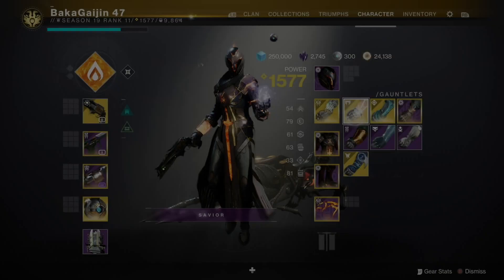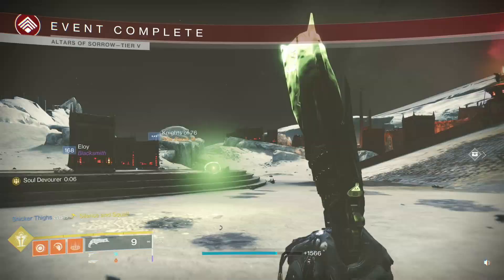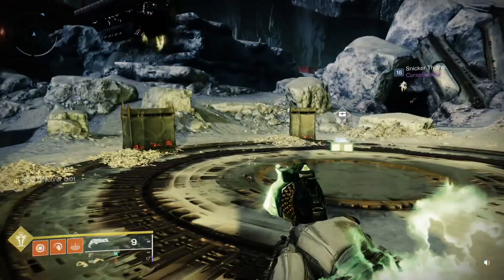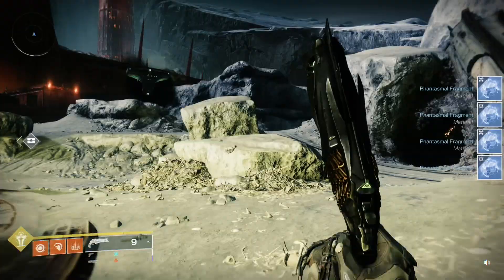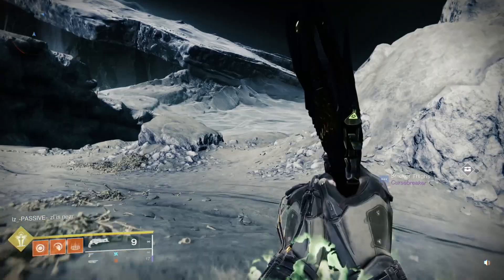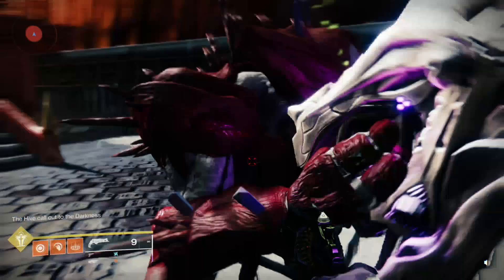If you're a Warlock and have the Necrotic Grips gauntlets, this works symbiotically with Thorn — when you get a kill it spreads poison to everyone nearby. You can absolutely clear mobs like a hero solo with this, even in dungeons and high-end content. This is one of my absolute favorite builds in the game: Thorn combined with the Necrotic Grips gauntlets. It melts everything — that's the best way I can describe it. Whatever you need to take down, pull out the Necrotic Grips along with the Thorn and watch everything melt.